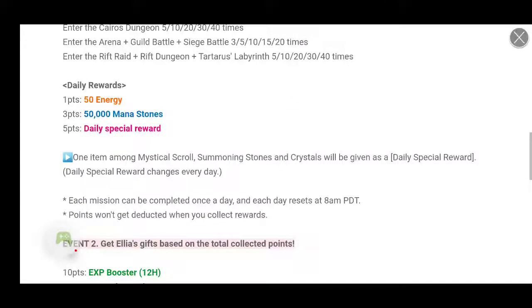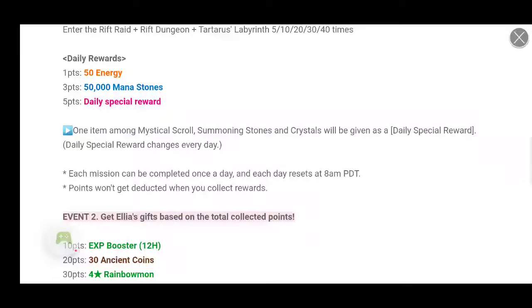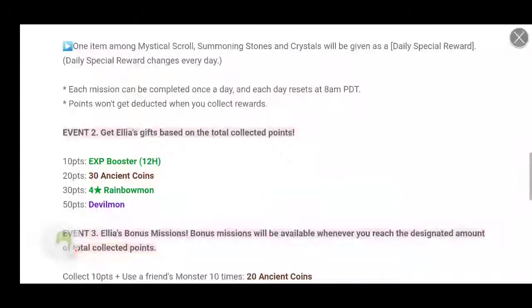Daily rewards: 1 point equals 50 energies. 3 points, you'll get 50,000 mana stones. 5 points, you'll get a daily special reward — 1 item among a mystical scroll, summoning stones, and crystals will be given as a daily special reward. Daily special reward changes every single day. Each mission can be completed once a day, and each day resets at 8 a.m. Points won't get deducted when you collect rewards.